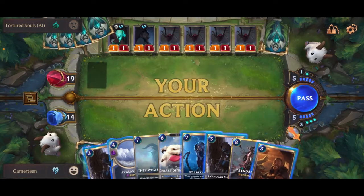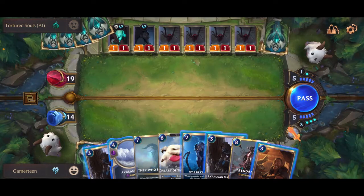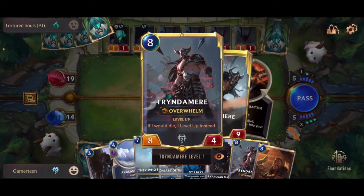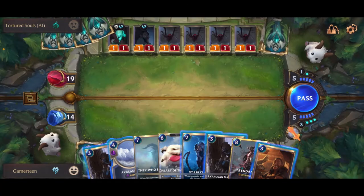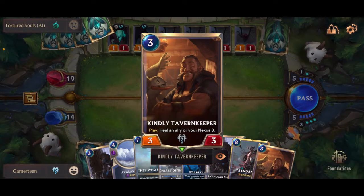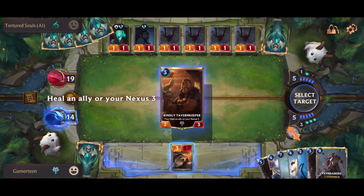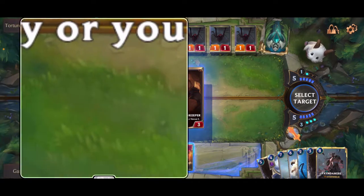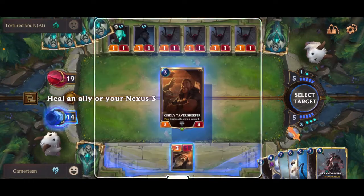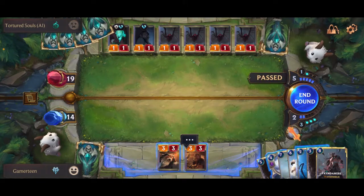Now I get the attack token. We can deal two to all units, which I probably won't do. We'll do random here — I don't have enough mana. We can do this guy — it says 'Heal an ally or your nexus.' Let's heal my ally because I really need it. There we go, a little bit better.